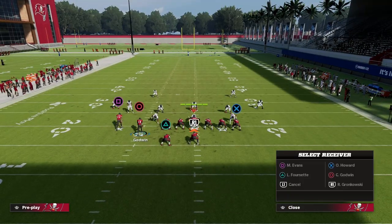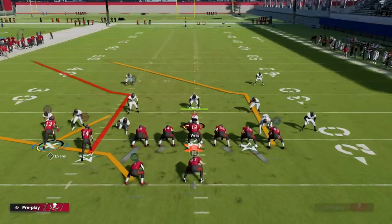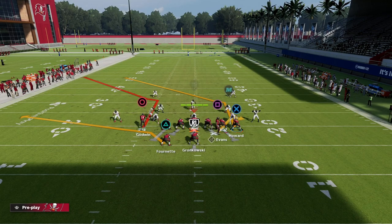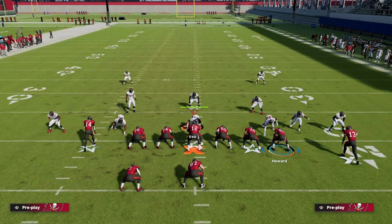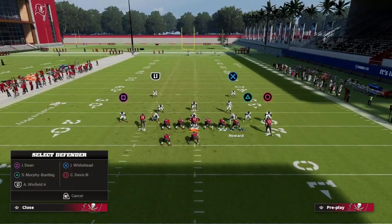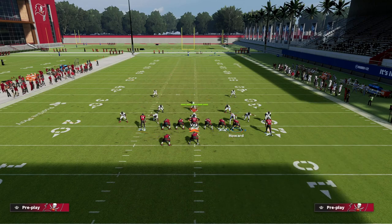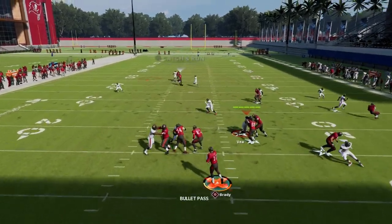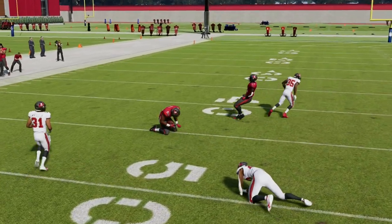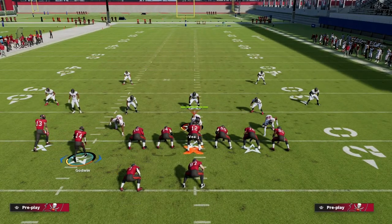Let me give you another play here. We talked about the press situation — if I motion Mike Evans to the right side of the screen, look at Chris Godwin: there's no one over him, so he's going to get a free release. If they're shading underneath and not putting deep zone on the field, this becomes a really interesting concept. We can go with a little curl and a high-low concept on the back side, and then we have a seam streak over the middle. He doesn't get jammed, and of course you still have your tight end right there.